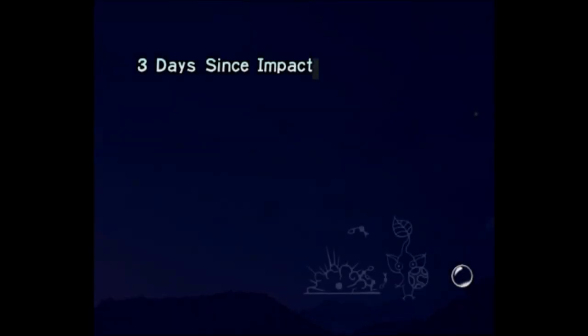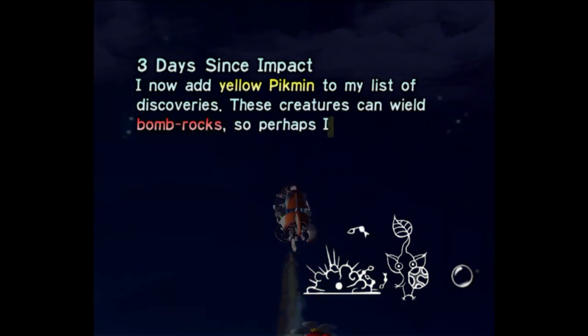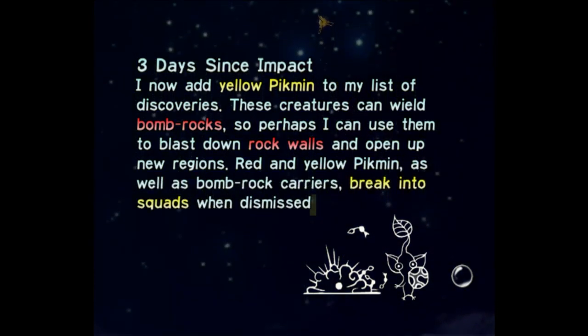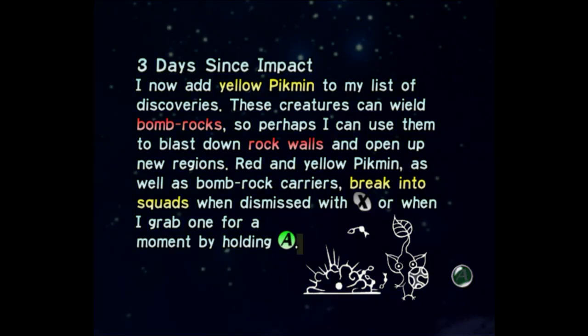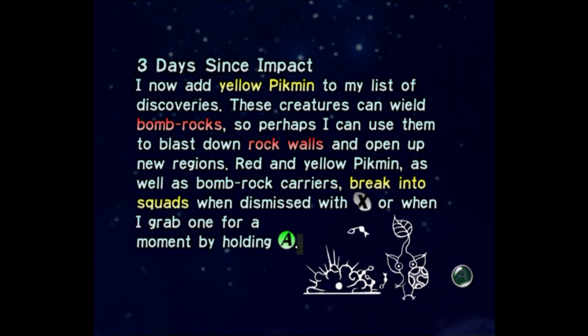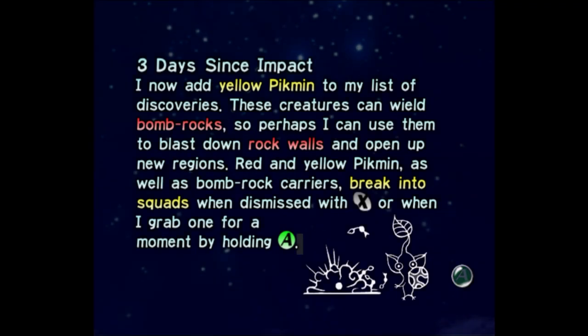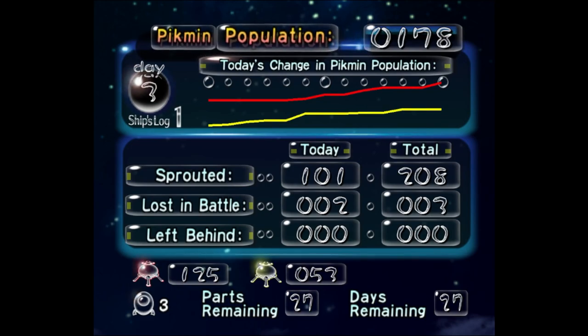For clarification, at the end of that cutscene, if you left Pikmin behind, there's going to be a little Pikmin that runs up and is like 'No, don't leave me!' and then it gets eaten by that Bulborb. I now add yellow Pikmin to the list of discoveries — these creatures can wield bomb rocks, so perhaps I can use them to blast down rock walls. We've only lost three in battle total, which is a lot better than previous.